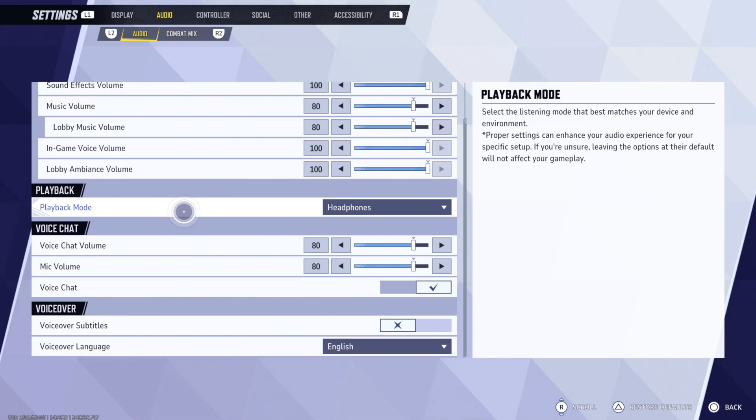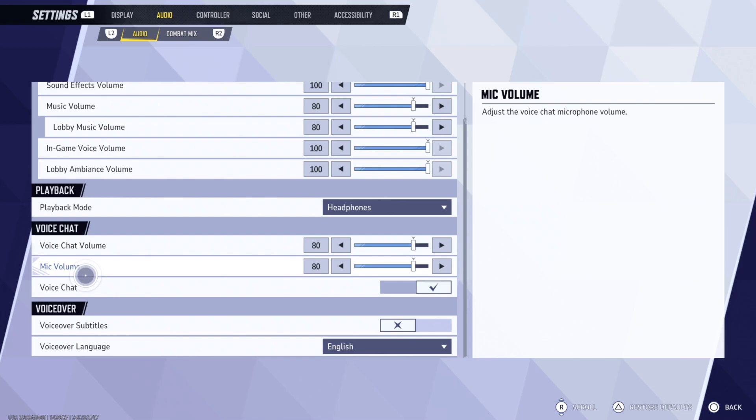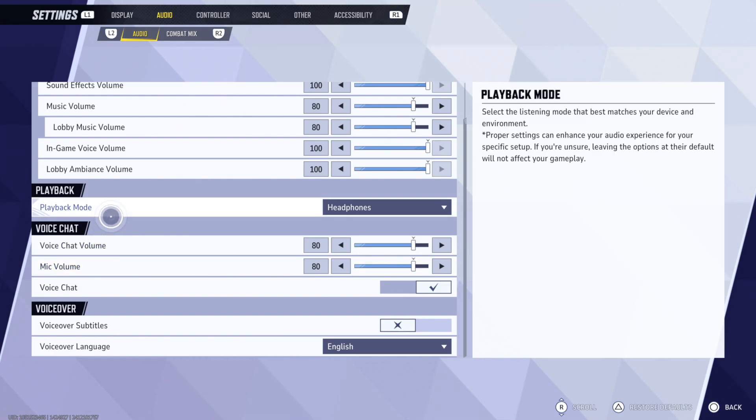If you're on PC, you'll probably have push-to-talk. You can also change that to always on, so you can just speak without having to press a specific button for the voice chat to engage. Also verify your output and input device if you're on PC, Xbox, or PlayStation.